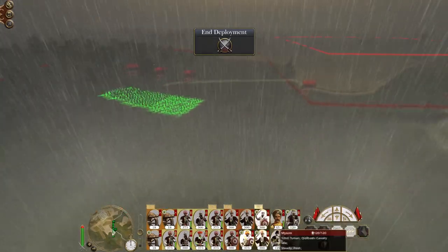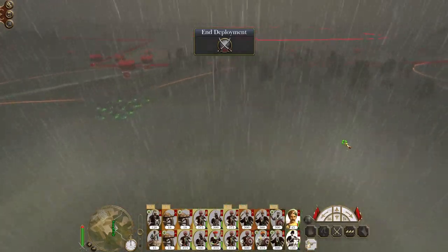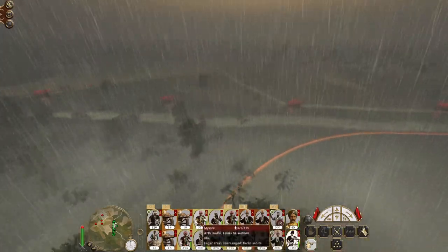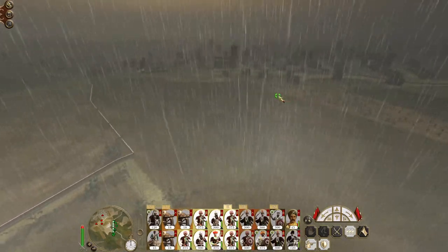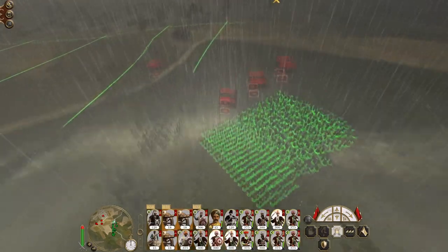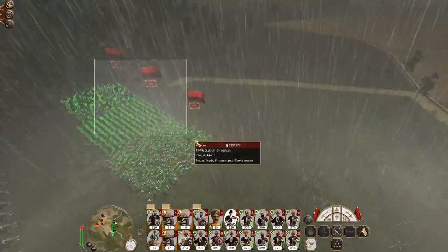So I'm going to treat my melee infantry as surrogate cavalry. Lancers and elephants on one flank, Kizobashi on the other — Kizobashi on the right. Just let my enemies advance. We want my melee troops to sweep their way across the edge of the map there.